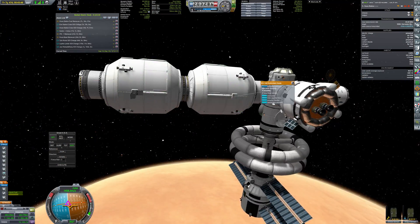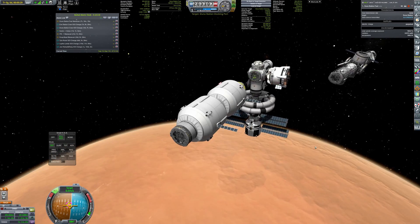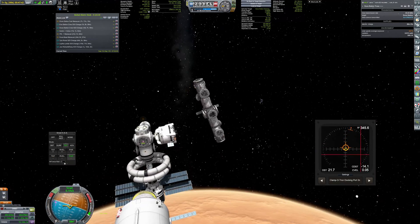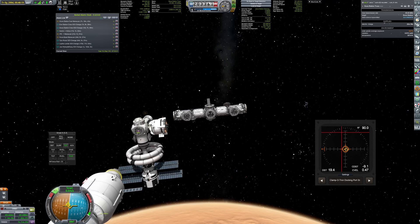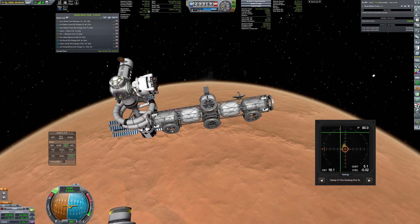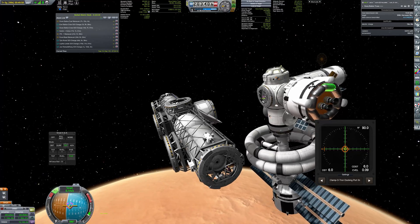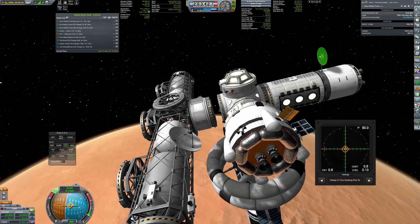The next objective is a rearrangement of the station modules. Fuel tanks that arrived during the previous mission will undock to free the docking port for the extension. During docking I wanted to position the truss in a way that all of the ports will be in a suitable position for accepting future modules. One of them ended up having a little space, but I have already thought about a small adapter that will make it more accessible.